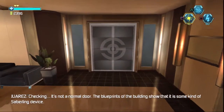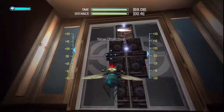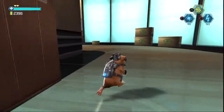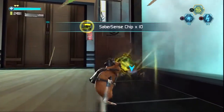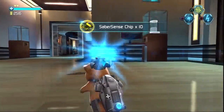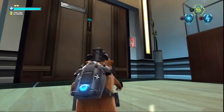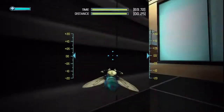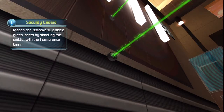Juarez, can you analyze what's going on with this door? It's not a normal door — the blueprints of the building show that it's some kind of saberling device. Looch can temporarily disable green lasers by shooting the emitter with the interference beam.